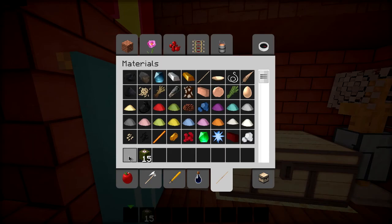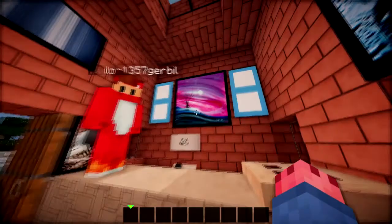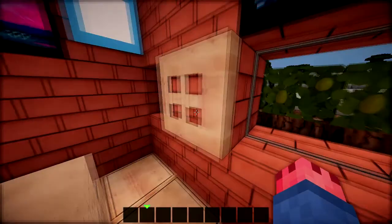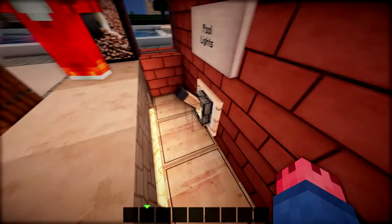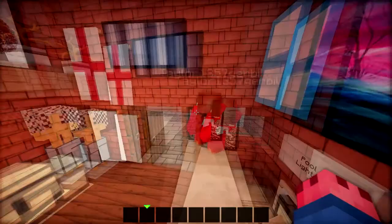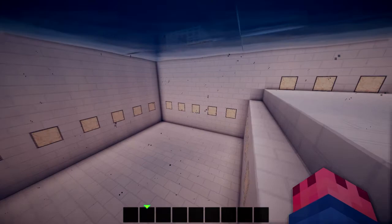We've got some paintings, some plants, melons, swim costumes, a skylight, some cherries, and a little TV - this painting here. We've got a little counter with glowstone on the bottom, and behind here we have a switch which turns on the pool lights. We've actually got a piece of glowstone in there with an item frame. We placed the lever, put an item frame on it, then put the glowstone inside.